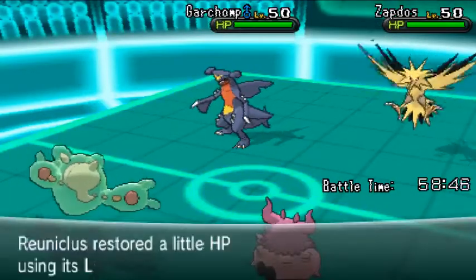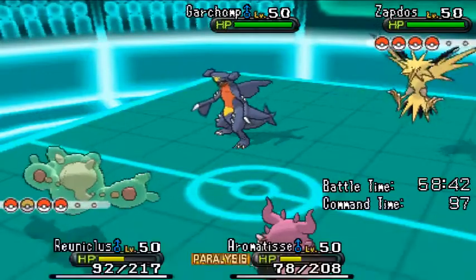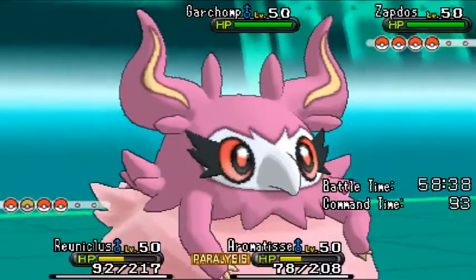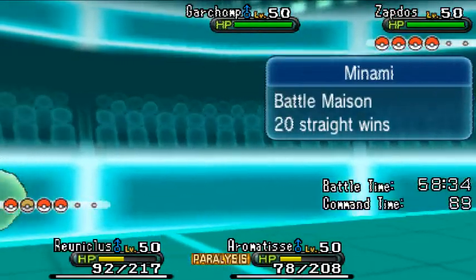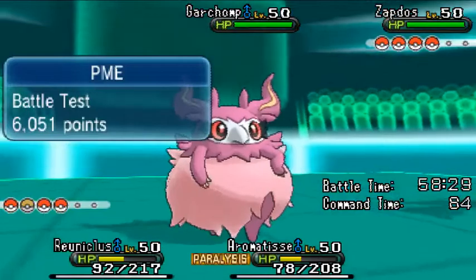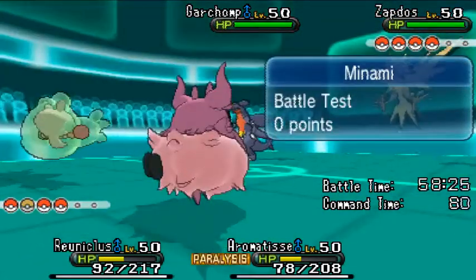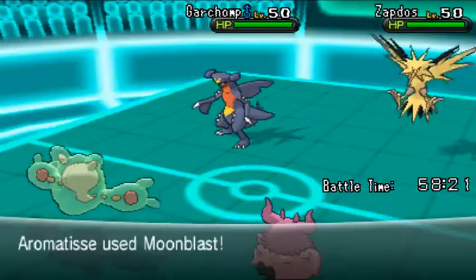Now it is a problem for Minami's team, because all of her Pokémon will most likely be outsped by PME's team. PME will be taking full advantage of the four remaining turns of Trick Room by attacking the opposing Pokémon and trying to knock them out as quickly as possible before the turns run out. It is Minami's job to survive long enough, or possibly even win within that time frame.